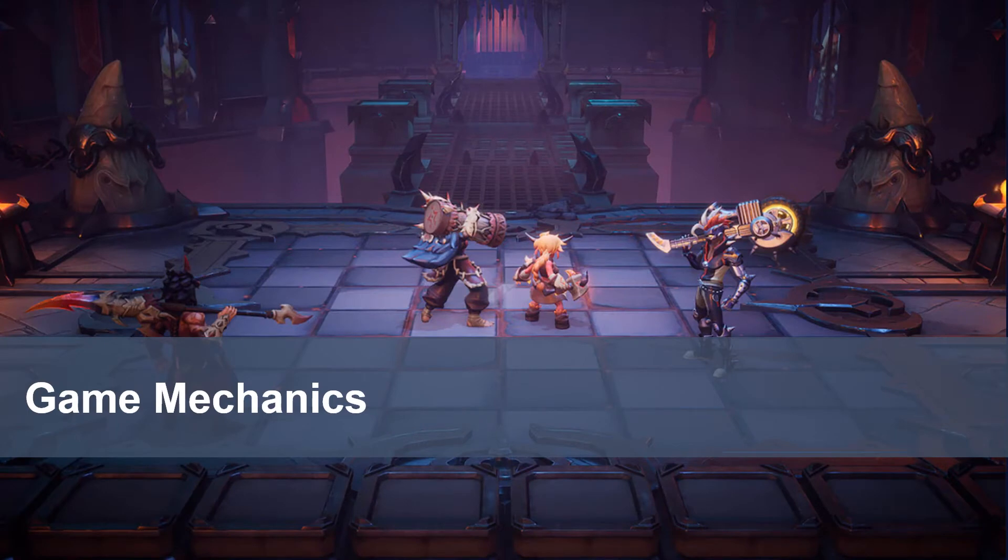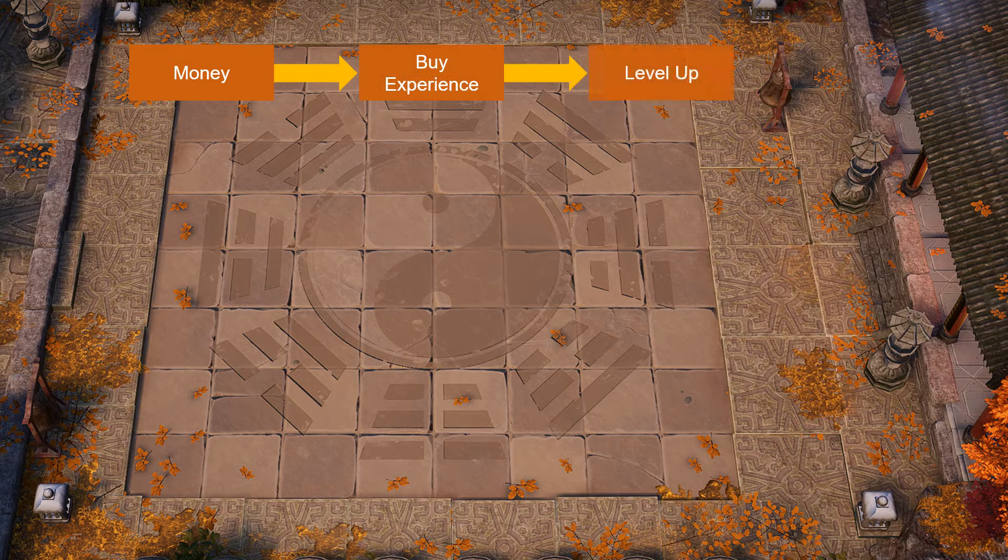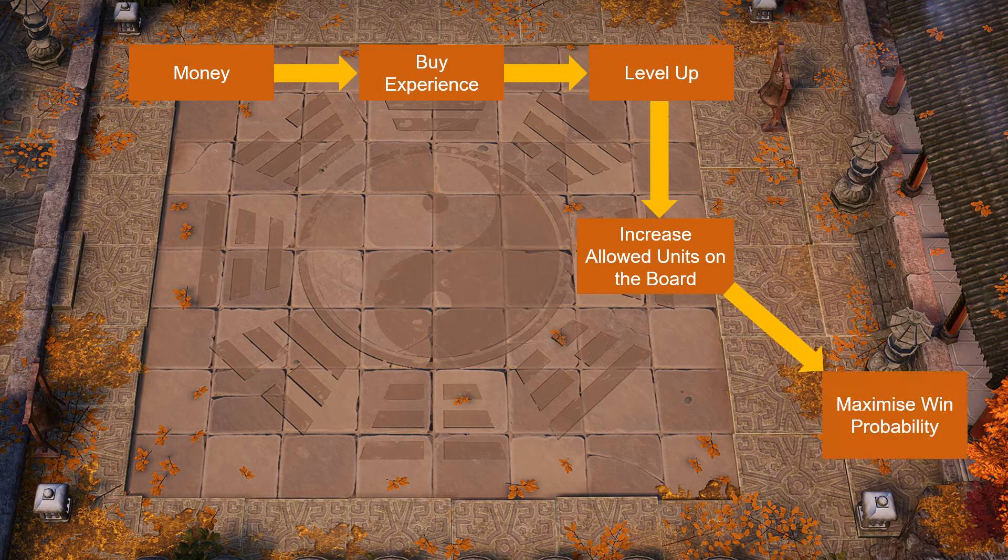Let's jump into the game mechanics. You start with some money and you can do two things with it. The first thing is buy experience — one dollar buys one experience point. When you have enough points you level up, and when you level up you increase the number of maximum units you're allowed on the board. The more chess pieces, the better your chances of winning. The second thing you do with money is buy units.